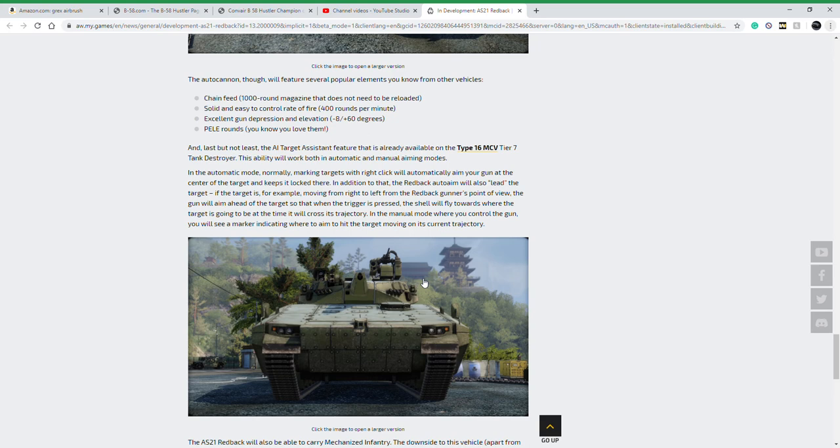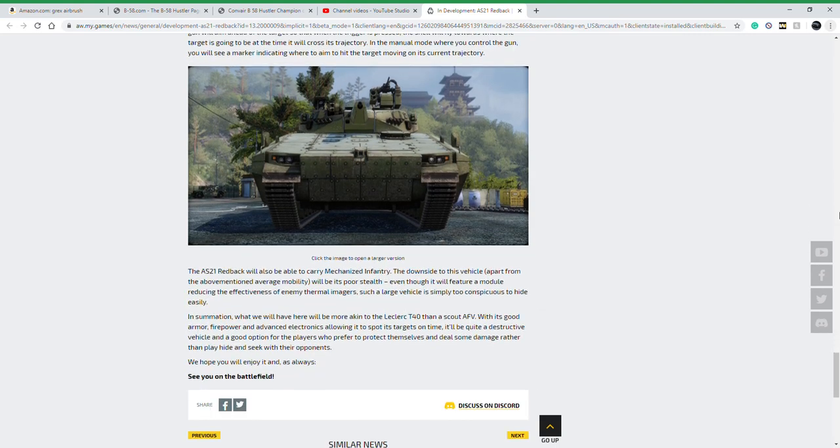This vehicle gets the AI target assistant available on the Type 16 MCV. Even though that's a Japanese tank destroyer and this is a South Korean IFV, it'll be a perk of the tech tree. It's essentially an auto-aim that leads targets and gives you a much smarter, quicker hit compared to normal auto-aim, which just locks onto center mass. If the vehicle's moving you'll often miss with normal auto-aim, but this one leads targets and tries to aim where it will definitely penetrate. Even if you don't lock on, it gives you a reticle — we don't know what it'll look like — and if you choose not to lock on, you still get all the AI assistance; you're just the one pulling the trigger.